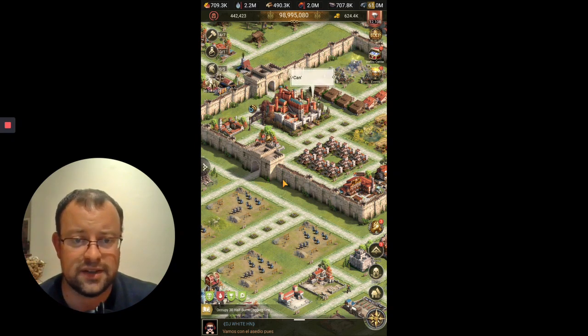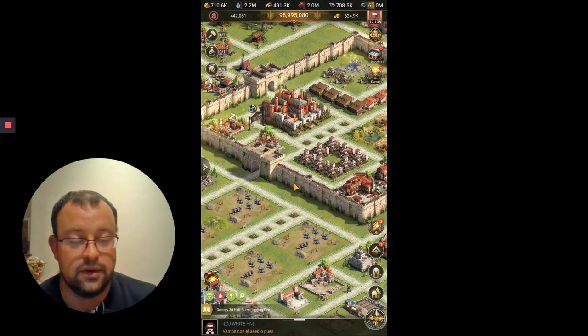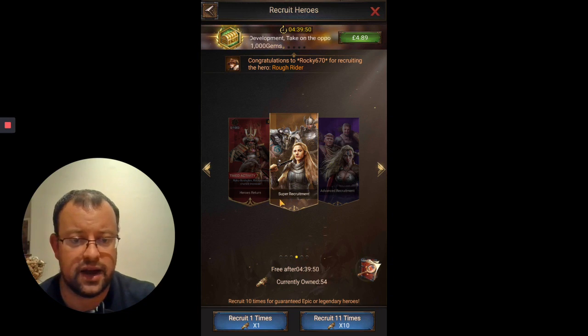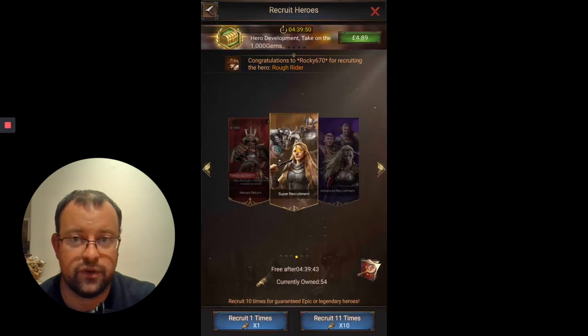So that is the Pacer, guys - one of the better S1 Season heroes. Definitely, if you've got T9 archers and you're focused on that, putting him in your legion will be a big benefit. You can always put Zoro on the middle row - he's one of the better normal orange heroes as well. If you had Zoro and Pacer, you could do significant damage with that legion. We've just got one more to go in the S1 Series - we're going to be looking at Cincinnati's in the next one.